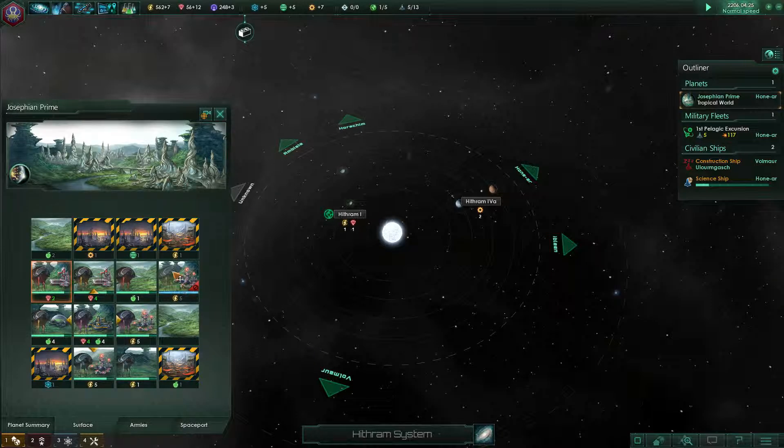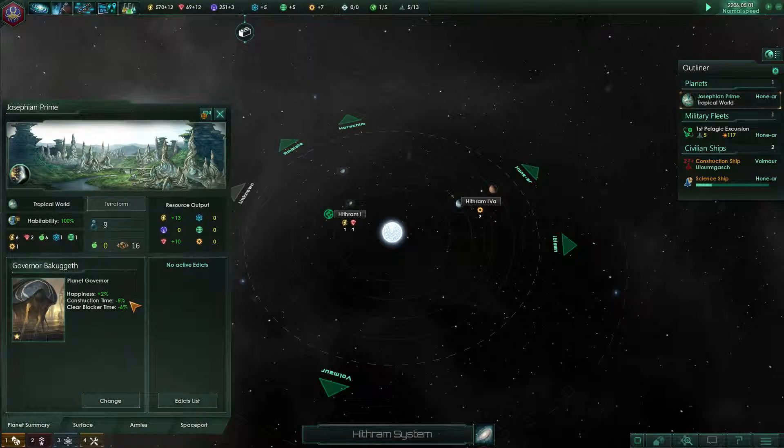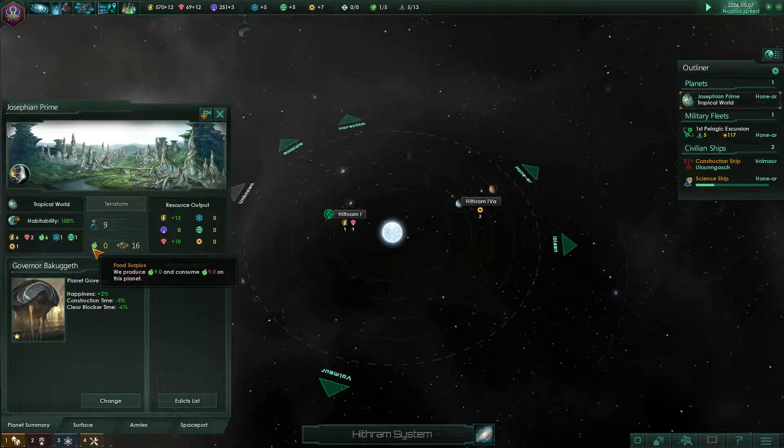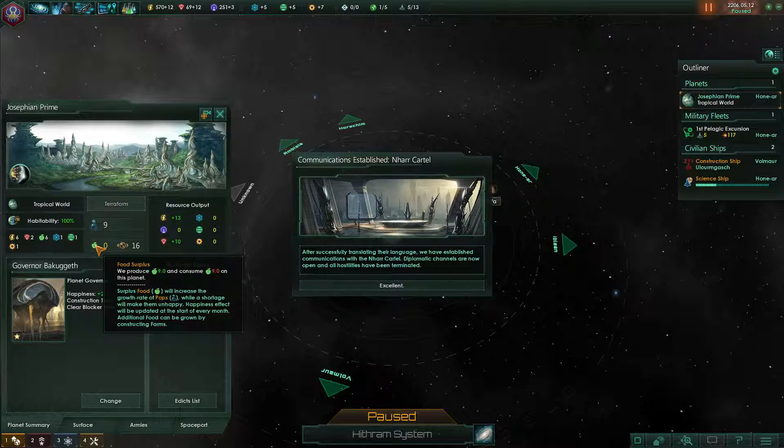This colony is almost here — it'll be fine. We lost a little bit of food so we're just barely even, but nobody's going hungry. When you have a food surplus it actually increases the growth rate. Special project complete — growth rate increases!